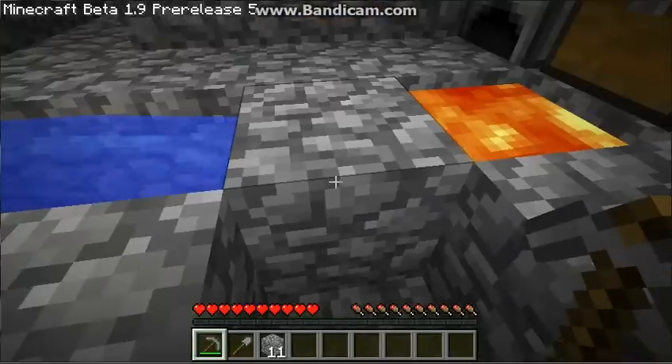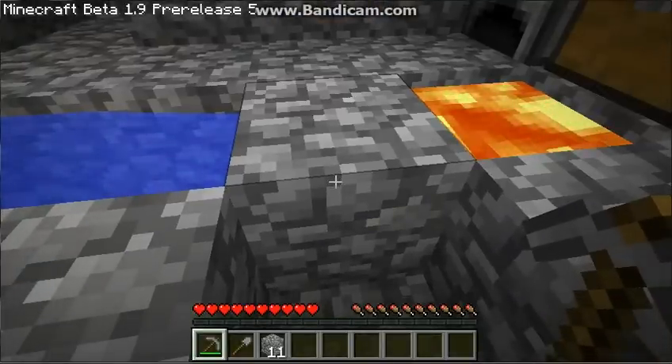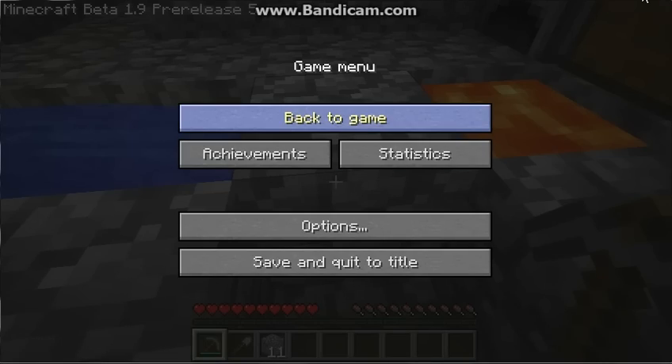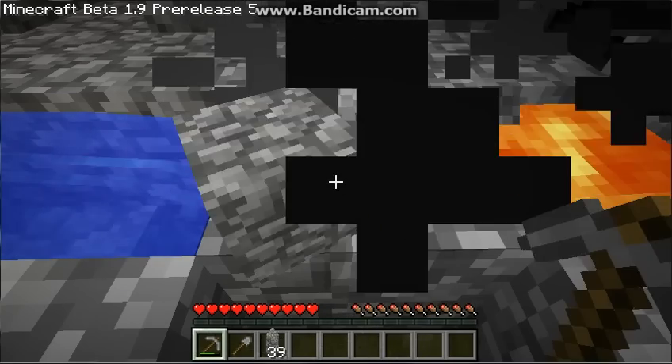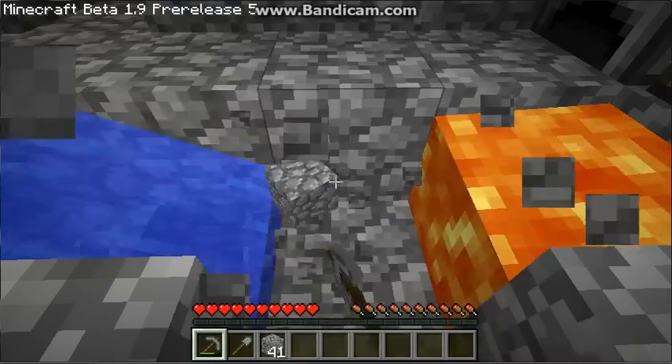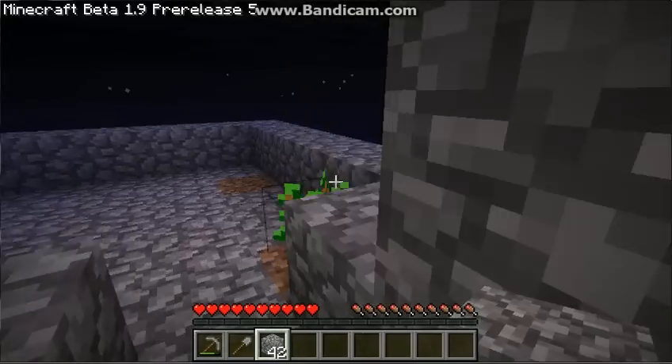I'm going to pause it — be right back. Once I get like 42 cobblestone, that's a good number, we'll go to the sand island. Alright guys, we almost got enough cobblestone to head out to that island. There we go — 42, just like I said.